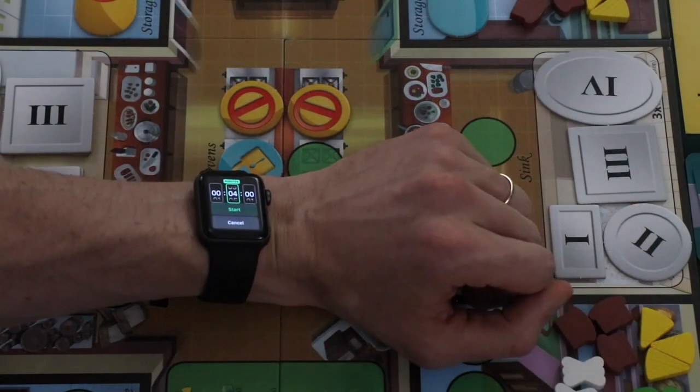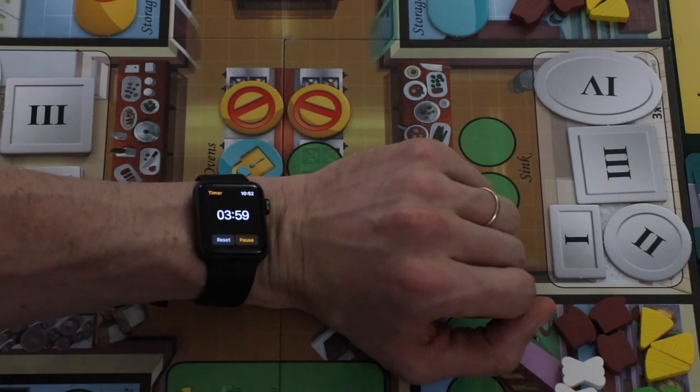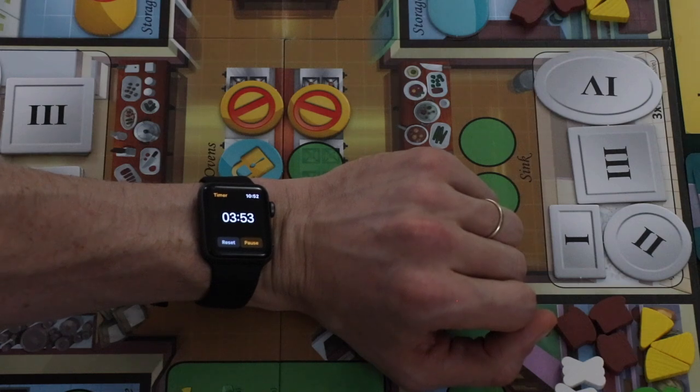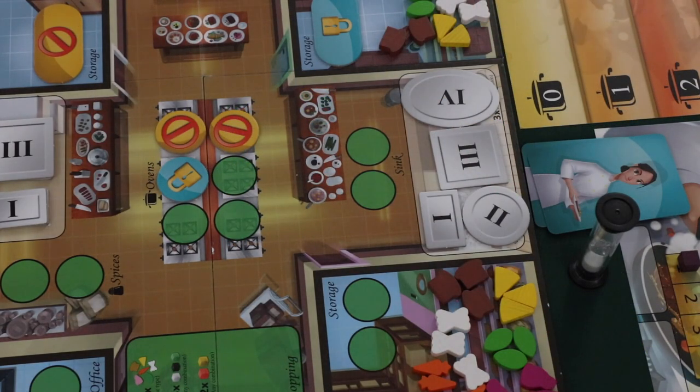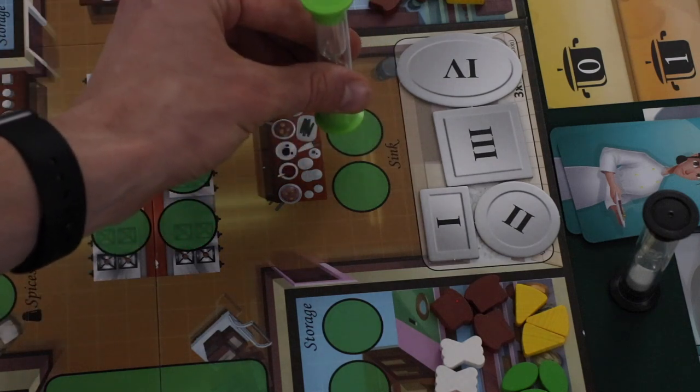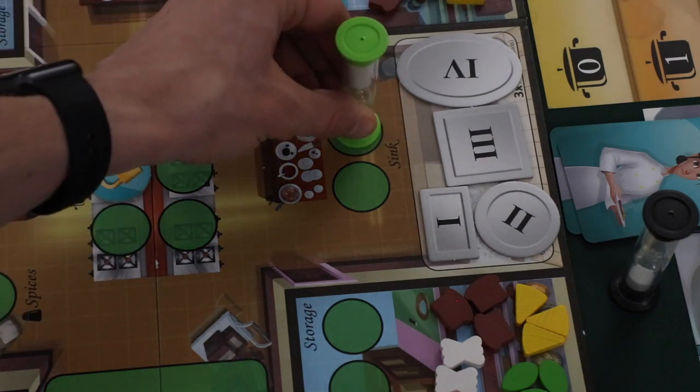The next phase is the action phase — it's played in real time. At the start of this phase, a player will start a four-minute timer, and the players only have four minutes to complete their actions. During the action phase, players will place their hourglasses, which represent their workers, onto spaces to take actions. When you place your worker on a location, flip the hourglass so that the time runs out. A player can take the action as soon as their worker is placed, but the player will not be able to move this worker until the time has run out.